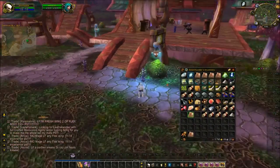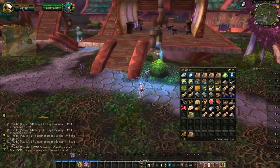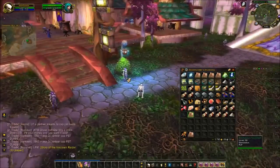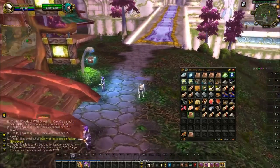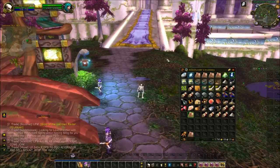That's about it for now — I'm all restocked. I'm going to get the stuff on the auction house, maybe level up my Jewelcrafting a little bit. Maybe I'll do a disenchant search and find some greens I can disenchant to get Strange Dust to help level up my Enchanting.